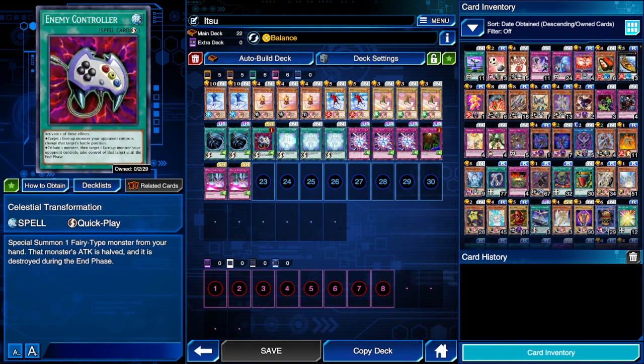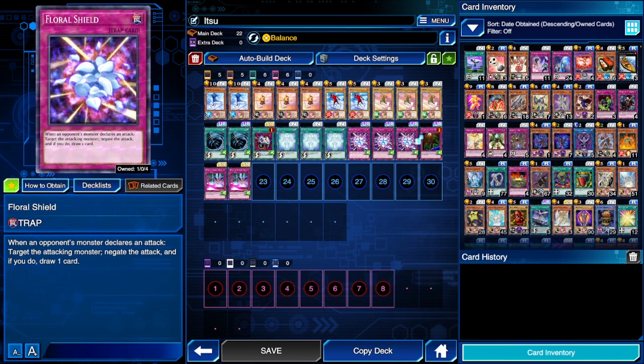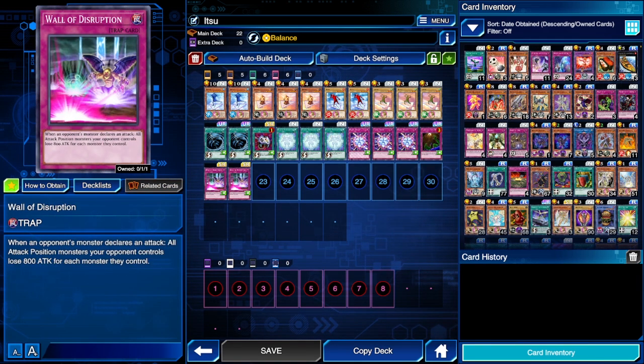For our spell and trap cards, we're running 2 MSTs, an Enemy Controller, 3 Celestial Transformations, 3 Floral Shields, a Floodgate Trap Hole, and 2 Wall Disruptions. The ability we can run is Balance, so it should give us a 2 to 1 to 1 ratio of our spell, trap, and monster cards — hopefully that's what we get from Balance.